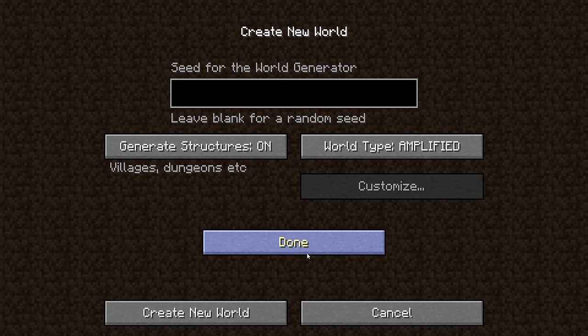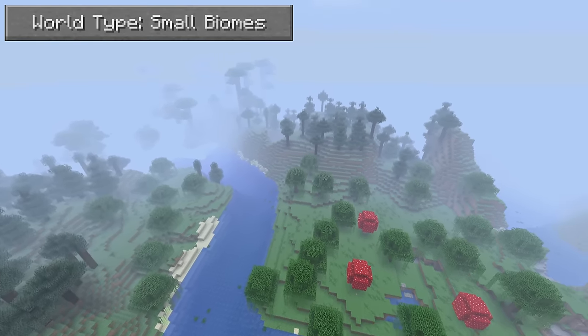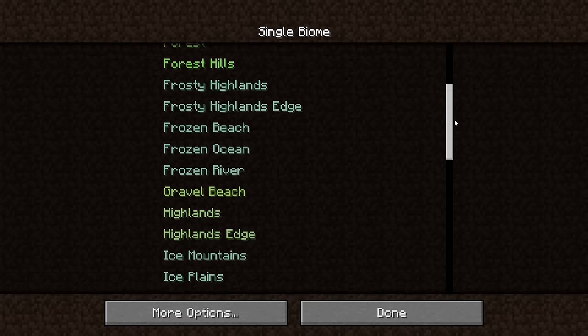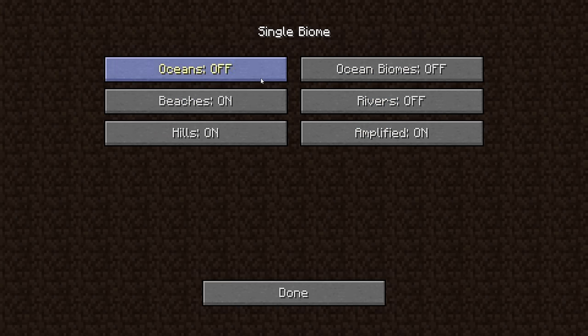The mod also comes with a few options for world type, like amplified, large biome where the biomes are double the size, small biome where the biomes are half the size, and single biome which is pretty self-explanatory but comes with the options to toggle oceans, ocean biomes, beaches, rivers, and hills on and off.